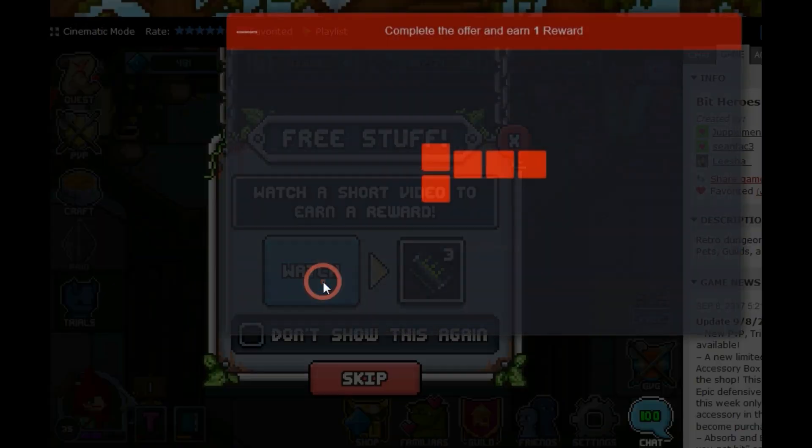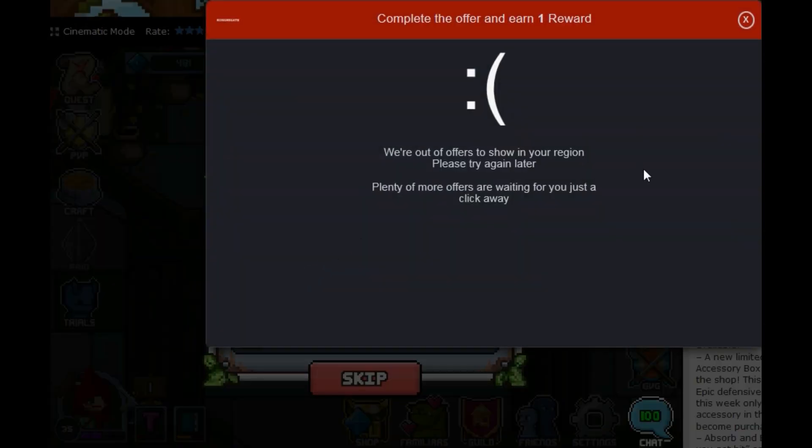I've tried Firefox and Chrome and I finally found that this just happens a good 50% of the time. I've noticed a lot of players complaining about it, and I don't know how long Kong is gonna take to fix this problem. So until then, if you want to check the emulator that I leave in the description below, you should get twice as many ads.